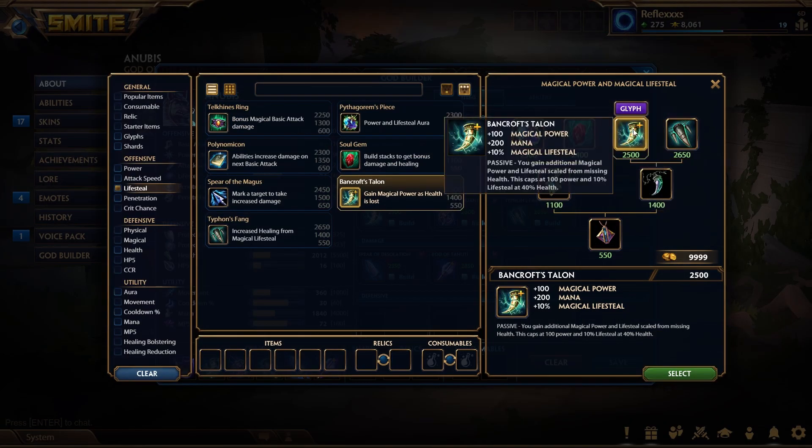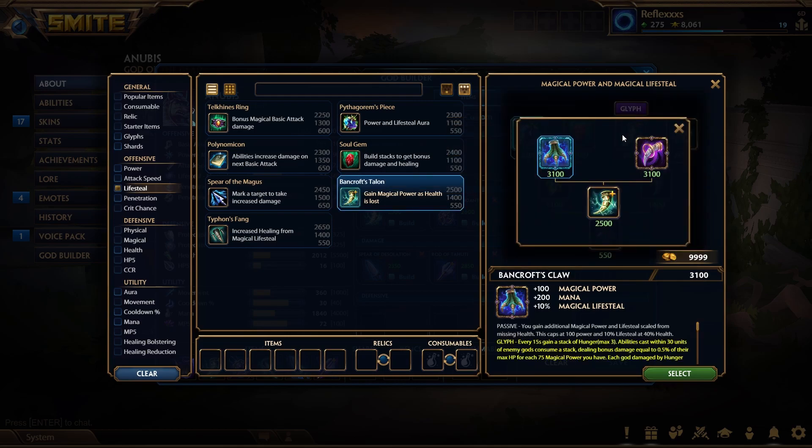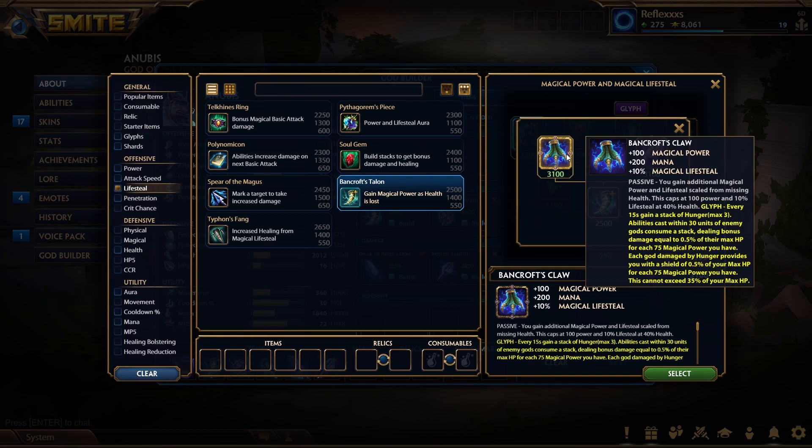Something I forgot to mention — after you buy Bancroft's Talon, you're going to want to upgrade it to Bancroft's Claw as soon as possible. It gives you an extra passive: every 15 seconds, gain a stack of Hunger, max 3 stacks. Abilities cast within 30 units of enemy gods consume a stack, dealing bonus damage equal to 0.5% of their max HP for each 75 magical power you have. This scales to quite a lot, considering this build has around 600 to 700 magical power. Each god damaged by Hunger also provides you a shield of 0.5% of your max HP per 75 magical power.